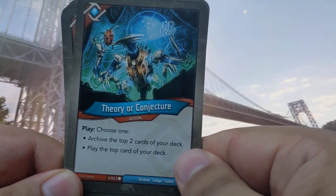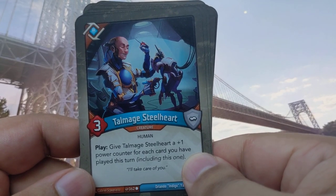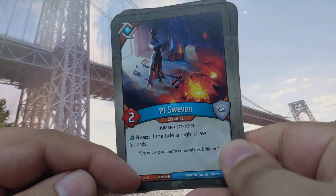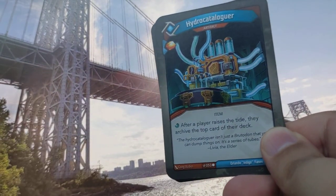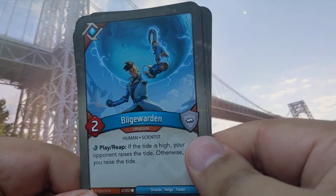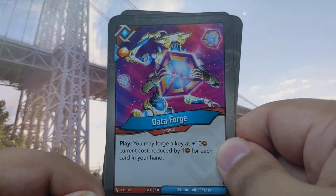Theory or Conjecture Play — choose one: archive up to two cards from your deck, or play the top card of your deck. Talmud Steelheart: give Talmud Steelheart a plus-one power counter for each card you have played this turn — nice, got two of those. Pious Suburban Reap: if the tide is high, draw three cards — I like this. Informorph — nice, so we should get some. Hydro Cataloger: after a player raises the tide, they archive the top card of their deck. Bilge Warden Play Reap: if the tide is high, your opponent raises the tide; otherwise you raise the tide.